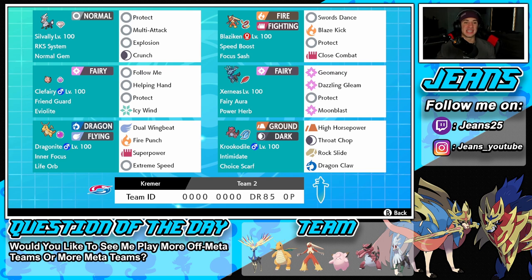Silvally also has Protect, Multi-Attack, and Crunch for coverage. Right next to him is a really fun starter to use — Blaziken. We've got the Speed Boost ability and a Focus Sash as the item, with an awesome moveset of Swords Dance to set up, Blaze Kick for STAB, Protect, and Close Combat for heavy STAB damage.